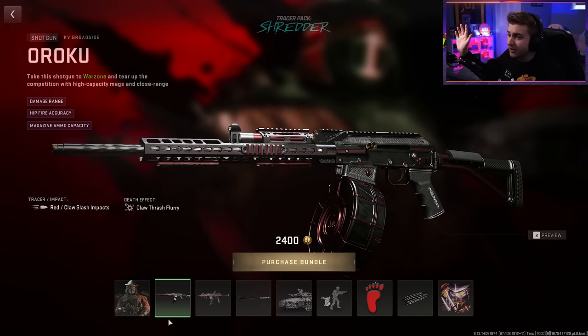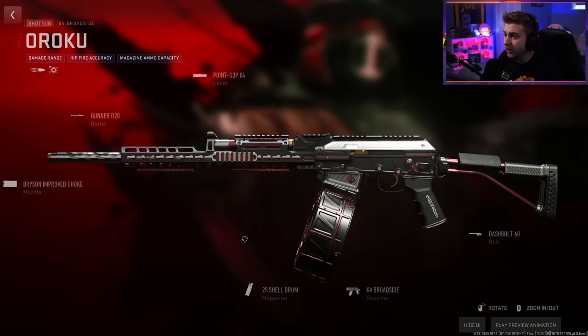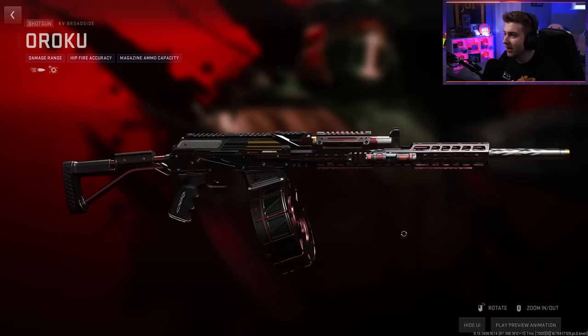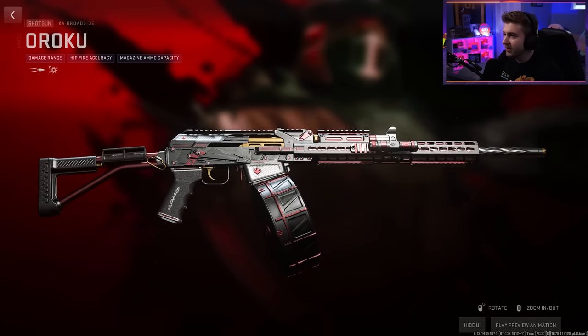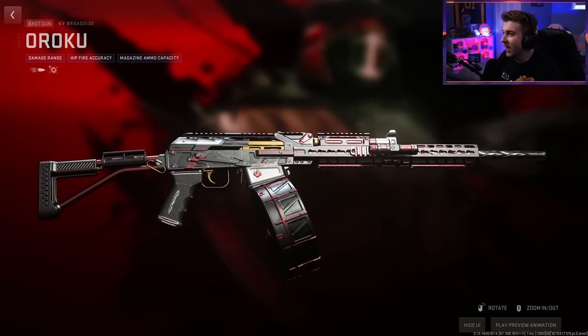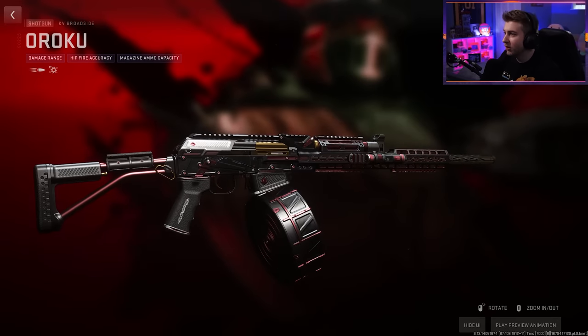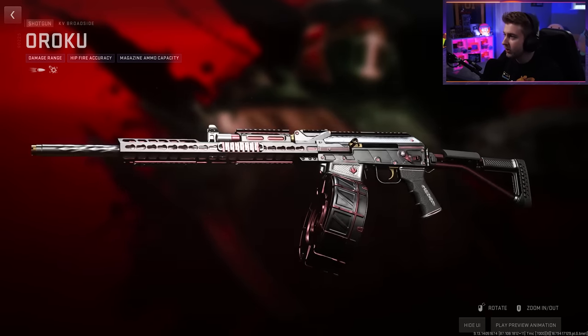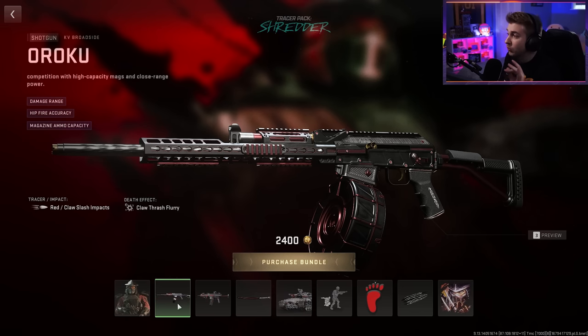Any extras we get with it is the KV Broadside. This actually looks pretty good. I don't think I'm going to use it too often, but if I do, I got a nice blueprint. You can see it has his logo near the mag, red accents everywhere, another logo over here, and with the gold as the inner workings on the metal, this just looks really good. For the Tracer Impact, it has red Claw Slash Impacts, and for the Death Effect, it has Claw Thrash Flurry. Excited to see what that looks like.